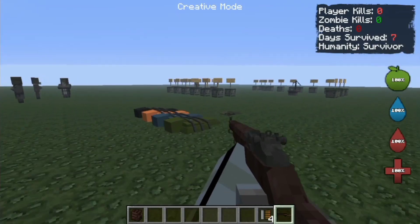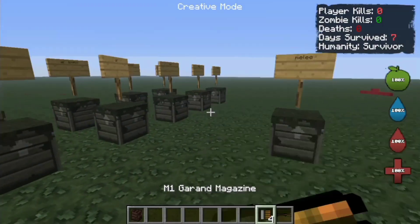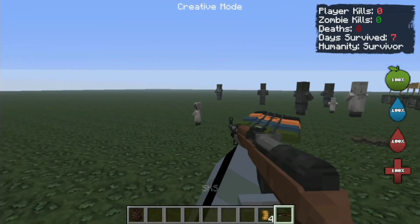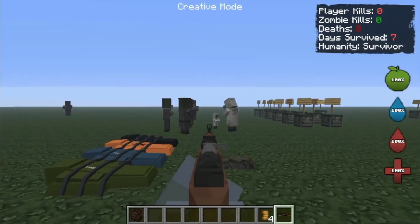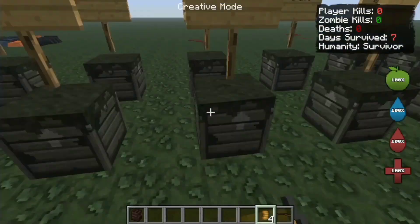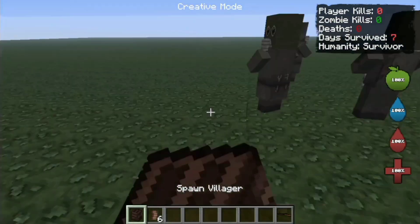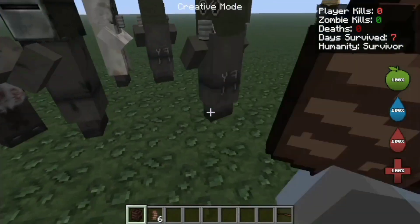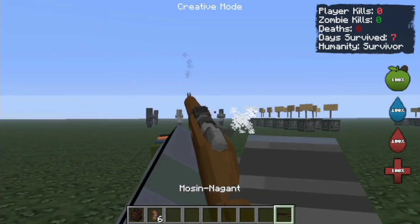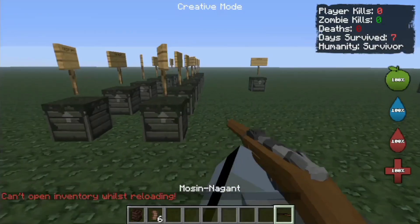Maybe I should be a sniper main on FPS games. Trail of dead bodies thanks to this weapon. How about the SKS? It is not a one-hit kill — that's not bad. The Machine Nagant — more like Lady Nagant. This one is also a one-hit kill. It only has 5 ammo — well, it is a pretty strong weapon after all.